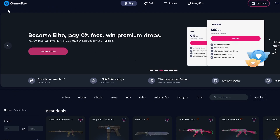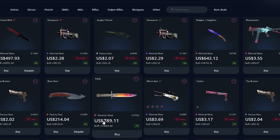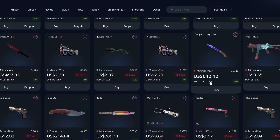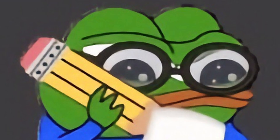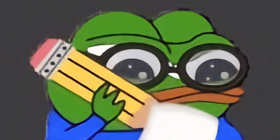Next up we have GamerPay, another peer-to-peer market with a lovely fee system. Selling your item has 0% seller fees, but if you want to withdraw your money, there is a 2.5% withdrawal fee and there are no crypto options. Prices on GamerPay are often very competitive with BUFF, because you can use that 2.5% fee to undersell your item. If we were okay with selling our item for $141.46, we could list at that same price if we plan to withdraw.